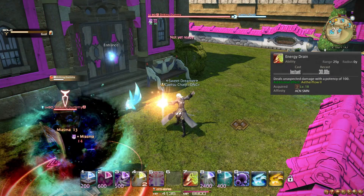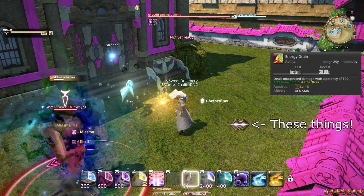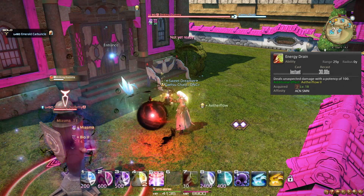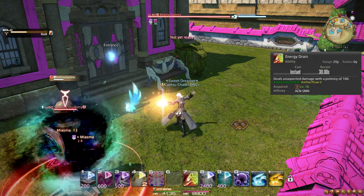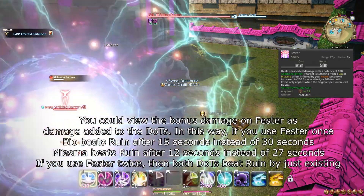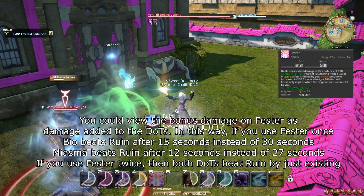At level 18, you learn the ability, or OGCD, Energy Drain. This ability does some damage and gives you 2 charges of Aetherflow, which is used on a few other actions. You want to use this action on cooldown, but preferably only after an instant spell cast such as Bio or Egi Assault. You also learn the ability Fester. Fester spends 1 Aetherflow charge to do some damage. For each of your DOTs on the target, it does 100 potency more, meaning you would want to put your DOTs on an enemy before using Fester to triple its power.